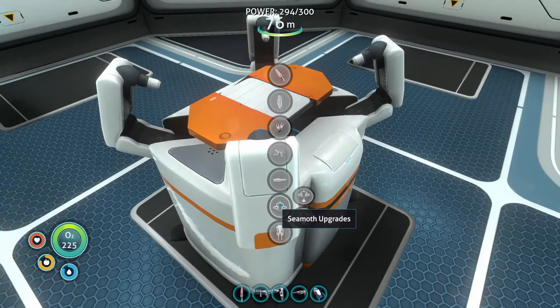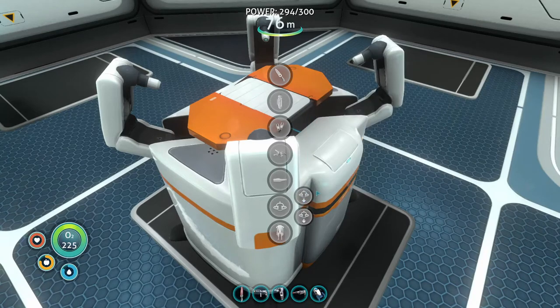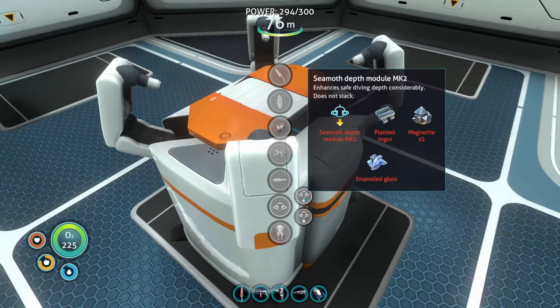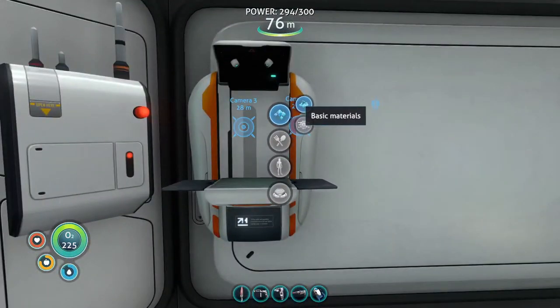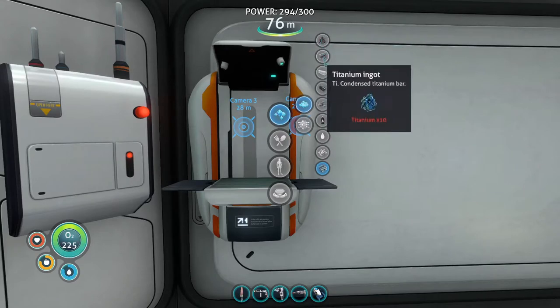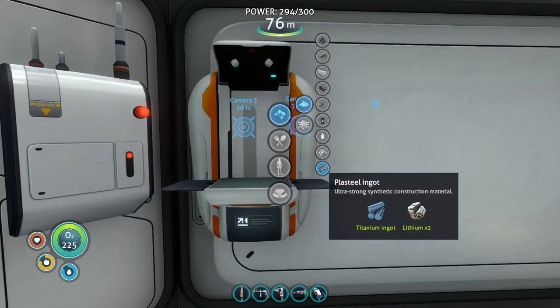Now the next thing is seamoth upgrades. Oh — magnetite! I didn't see that. Ladies and gentlemen, I think we have a little bit of a problem — we won't be able to do the magnetite upgrade. I don't know where that is and I don't think you can fabricate it; I think it's a resource that you find. Yeah, it's a resource you find.